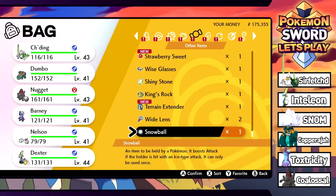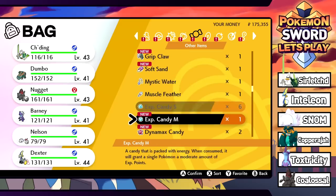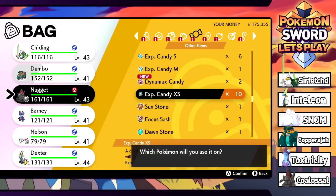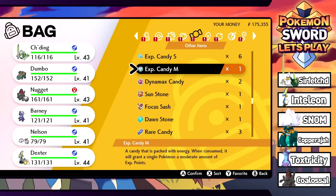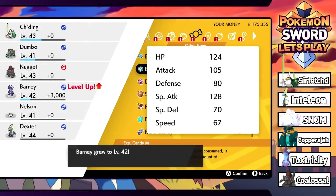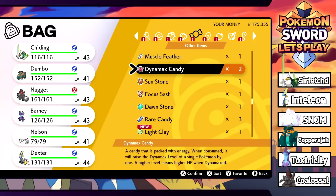I have a bunch of EXP candies in here — some extra small ones I haven't used. Barney and Dumbo are at level 41 and could use some help. We'll let Nelson grow organically. Let's give all the small EXP candies to Barney — we get a thousand XP each. With a medium one too, that's three thousand, so Barney grows a level. Six more small ones get him to level 43, up with the rest of the squad.